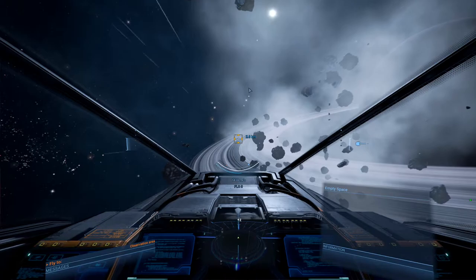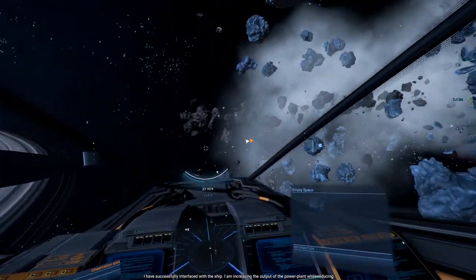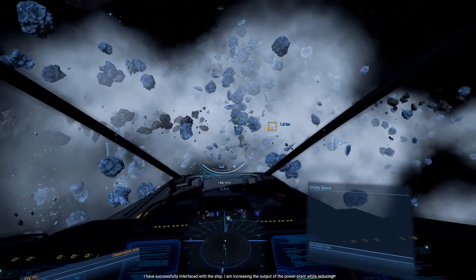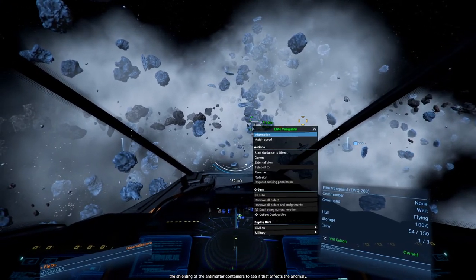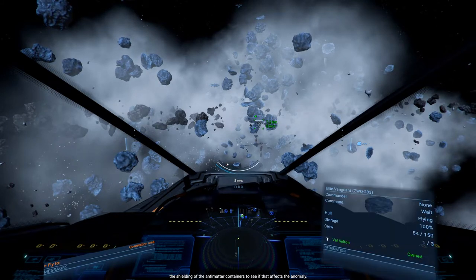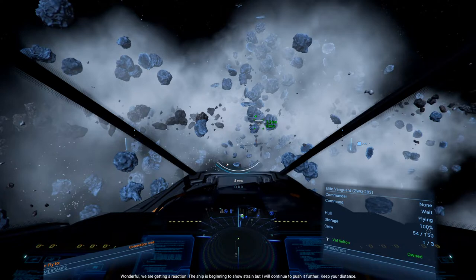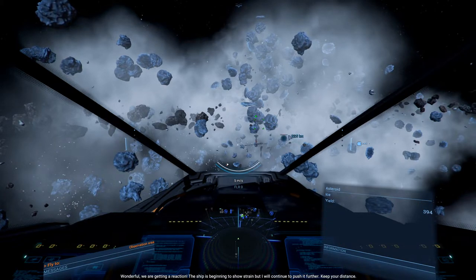We'll just go on and boost over here. I have successfully interfaced with the ship. I am increasing the output of the power plants while reducing the shielding of the anti-matter containers to see if it affects the anomaly. This is now saying there is no commander there, but there is a crew. We are getting a reaction - the ship is beginning to show strain, but I will continue to push it further.